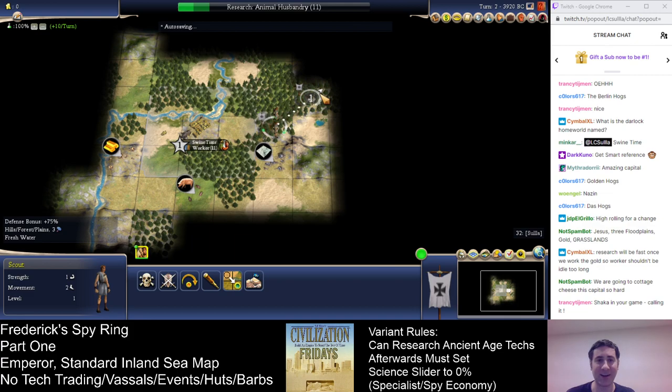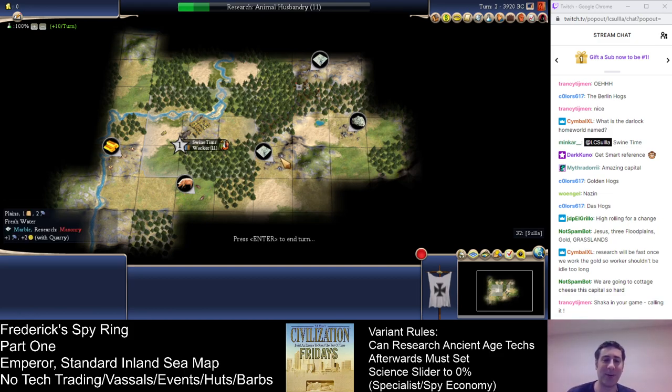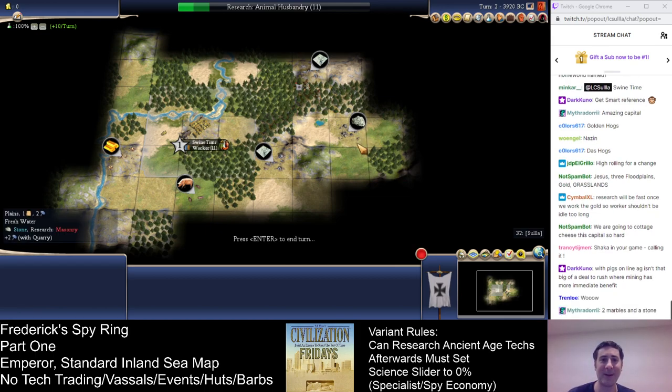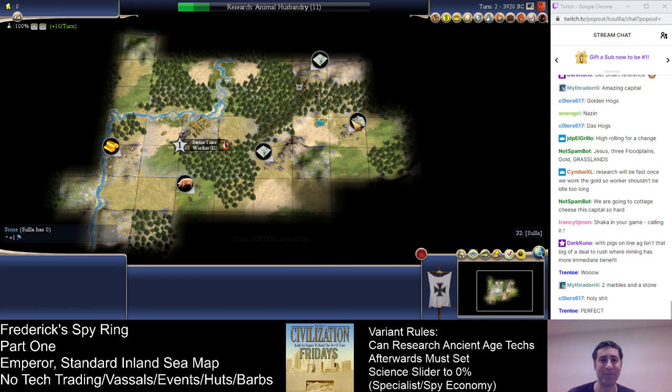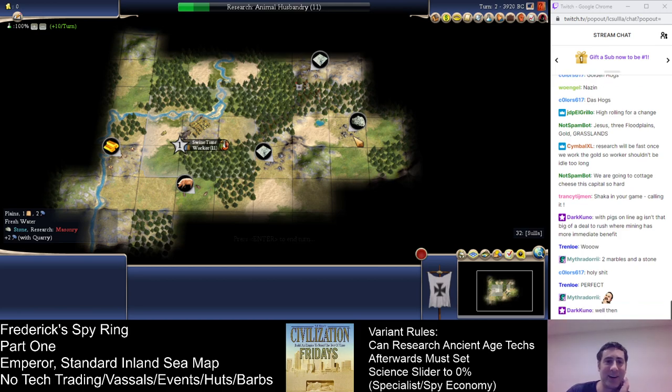Marble is nice too, because that's probably a future... oh, and there's stone! So that's probably the Great Library and the Pyramids. This could not be any better. I swear I didn't rig this — this map start is a little bit better than the plains cow on the initial one we re-rolled. This couldn't really be much better.